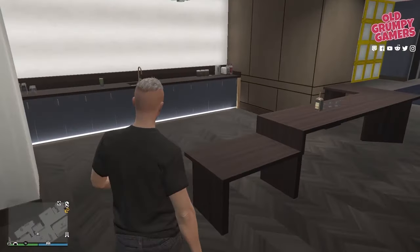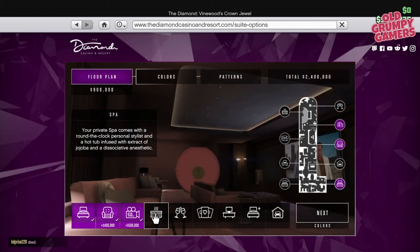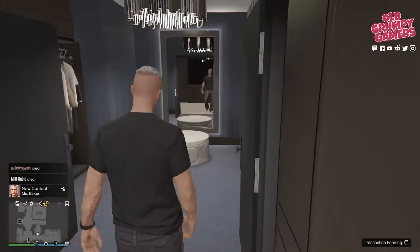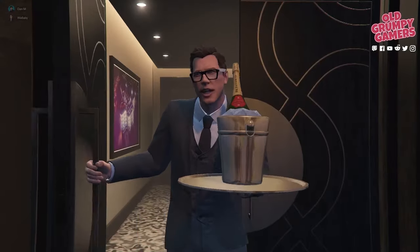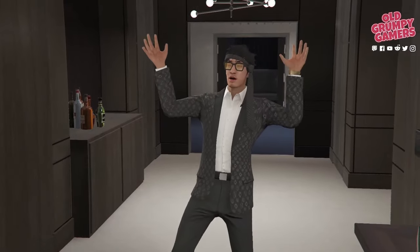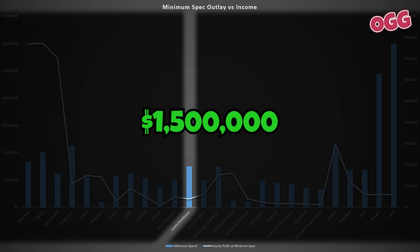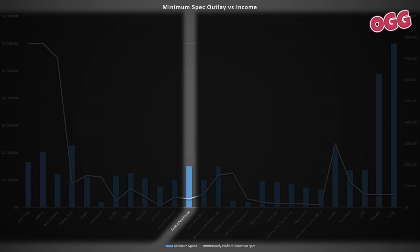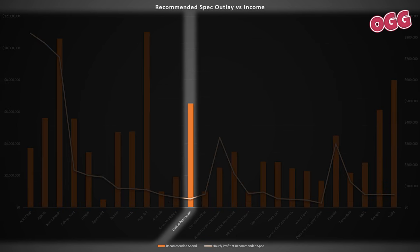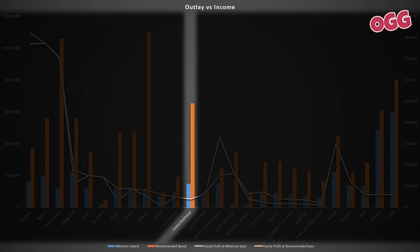Next is the Casino Penthouse. Offering luxury living and exclusive amenities, it grants access to high-stakes gambling tables, private cinema, and a personal spa, while also unlocking exclusive casino missions. Income is primarily from hosting and launching the Mrs. Baker or Duggan contact mission series as a leader. The minimum investment is $1.5 million, generating roughly $40,000 per hour. There's also a one-time bonus of $850,000, which takes about two hours to collect for completing the Duggan series in order with the same crew. Stepping up to the recommended amount at $6.533 million yields the same income — the increased expenditure is absolutely not worth it.